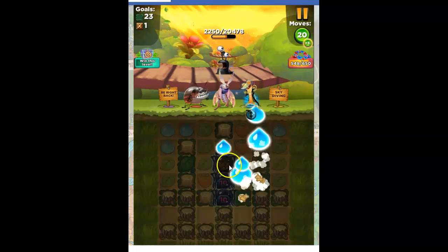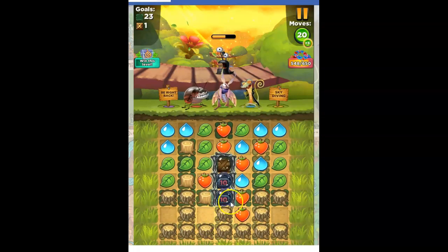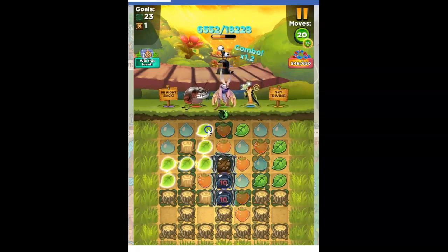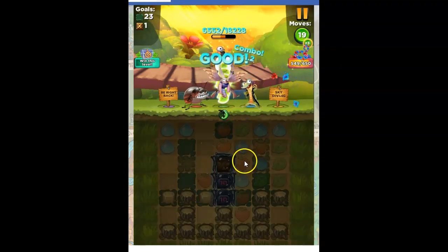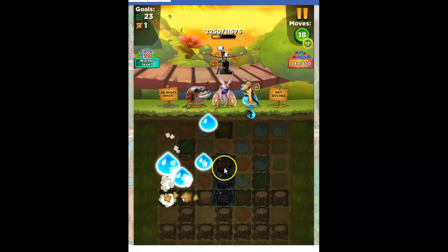That looks pretty good. Getting through these so I've got more space — needs more opportunity. Not quite yet. I've got to get these red together. And so far, that's not working for me. So we'll take this out.